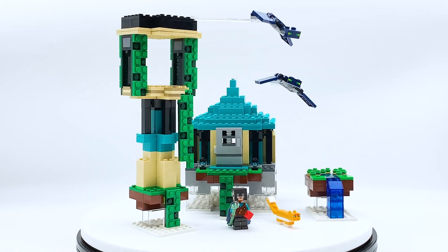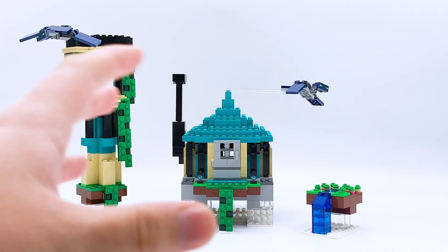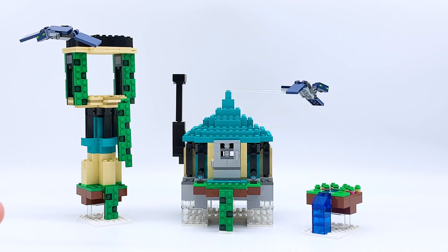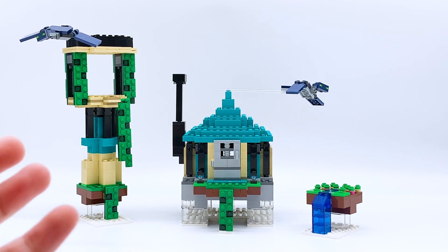This set was sent to me by the LEGO Group through the LEGO Master Network, but all opinions expressed in this video are my own. The Sky Tower is split into three individual builds: the actual tower, the house, and the little farm off to the side. As the name may suggest, this is supposed to be a tower up in the sky, so all the different pieces are built on top of white plates to represent clouds, and then transparent pieces on top of them to make it look like they're floating in the air.